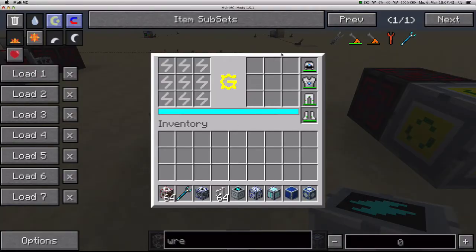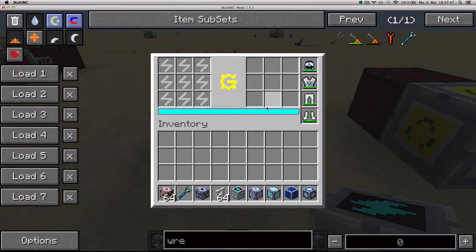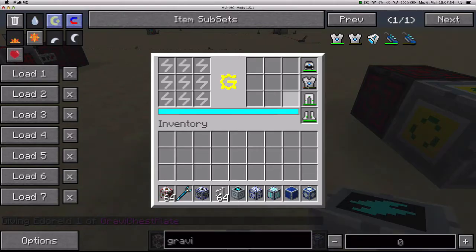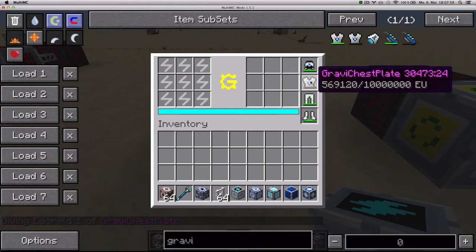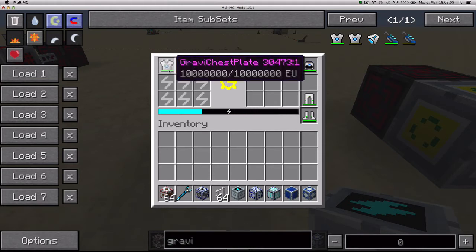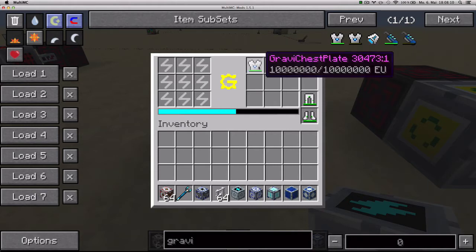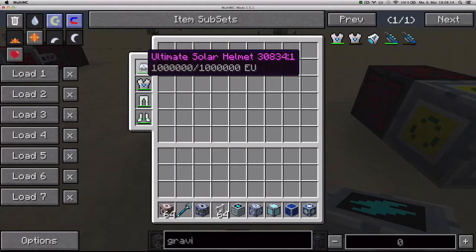It has an interface that shows your current armor on the right. If I equip a gravity suit that's empty to test this, it's going to start charging it up as soon as I click the interface. It's a little bit slow, but if I put it on the left side it will start charging much faster. When it's done charging it'll move to the right side of the interface where you can equip it again.